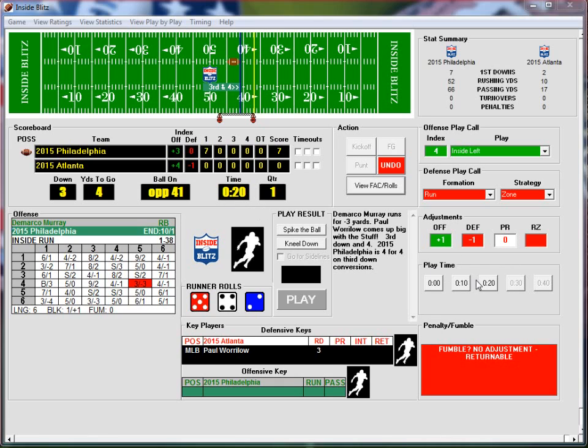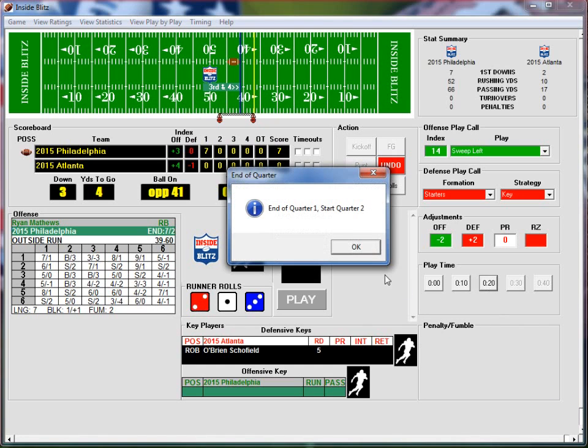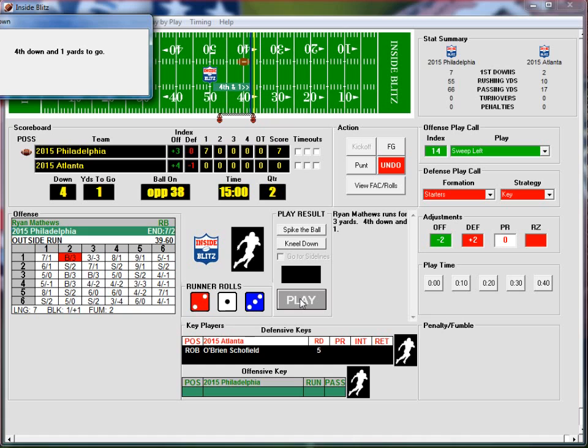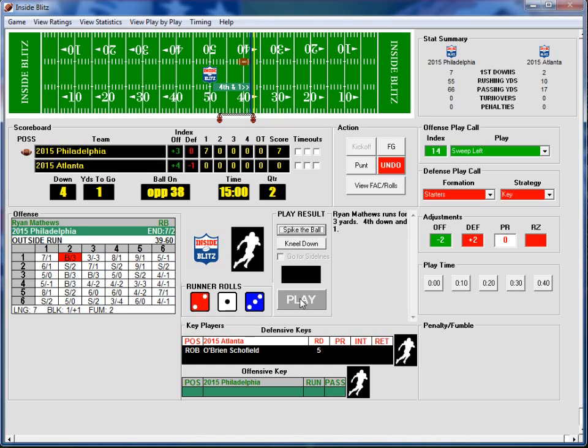There's only 20 seconds left in the quarter — that's why. Start of the second quarter, 3rd and 4. They're doing a sweep left against our key starters. O'Brien Schofield gets a 5, makes a good play — 2-1. That would have been a breakaway, but instead he's only getting 3 yards on the play, setting up a 40-second runoff.